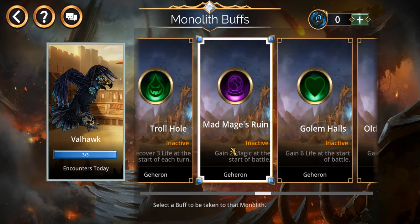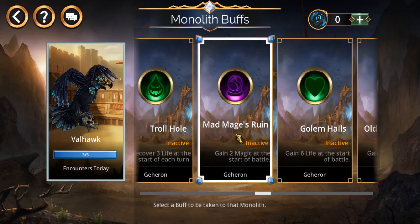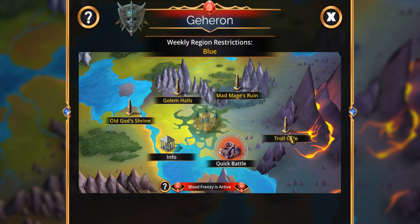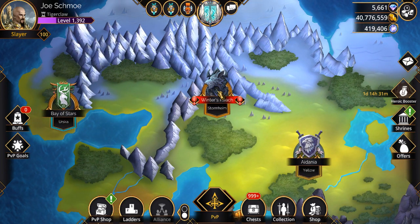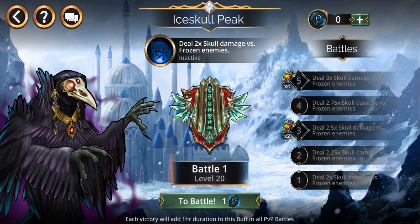Like I said during my stream, I don't remember exactly which one I picked. I think it was this one — yeah, one hour duration to this buff in all PVP battles. On the downside, you still have to win battles in whatever kingdom you find the buff in. I found 'gain magic at the start of battle' in the Blue Kingdom, which is fairly easy. But if you try a bad kingdom like Stormheim, it's not that great — though extra skull damage against frozen enemies could be pretty good depending on what you've got.